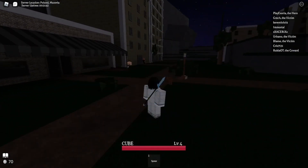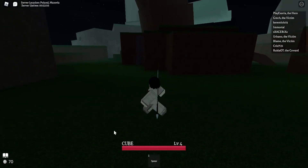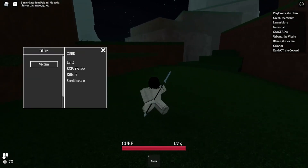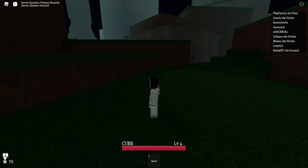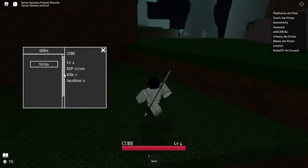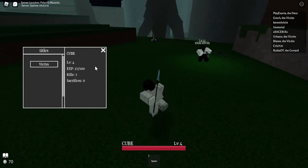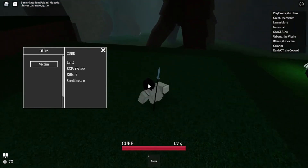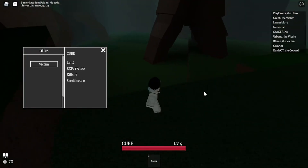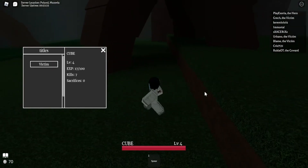Now that we're back at the Abyssal Heights — before we move on, you know the Abyssal Heights is where everybody's fighting the Golem and stuff. I want to show you this: if you click the book, you can find information about yourself — your titles (I have 'Victim,' which you get from being killed), your level, your EXP, your kills, and it shows up to seven sacrifices, though I'm not sure exactly what sacrificing means.